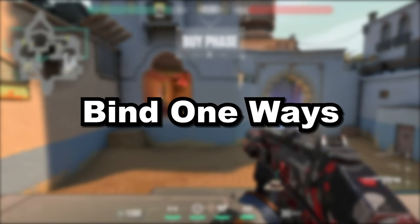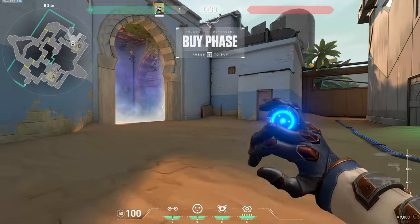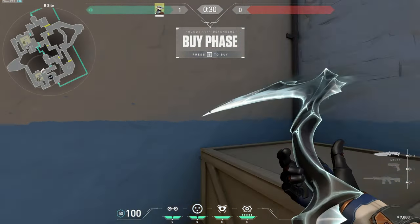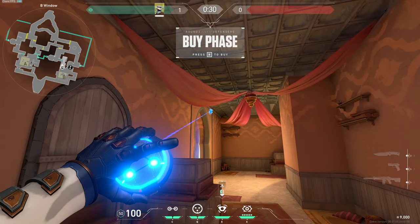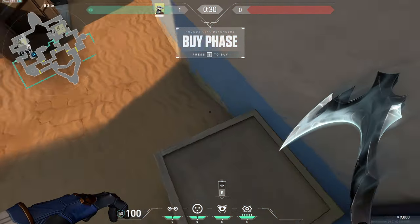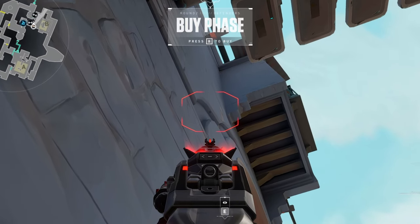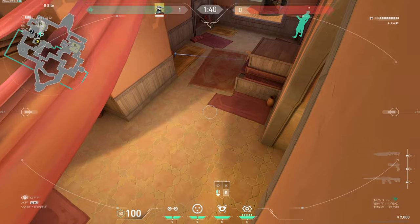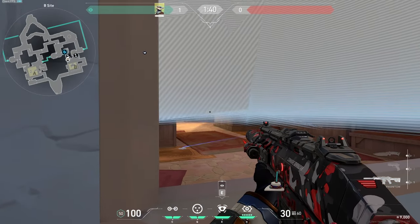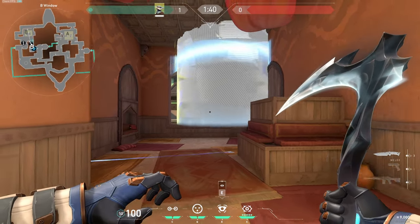Alright, so the first map we're going to do is Bind because I think it's overall the best one-way map. You want to throw your first trip across long like this and then jump up into the hookah window, toss your cam on this wall, and your second trip off of this pillar here. Now get into this corner and look up anywhere on this straight dark line here, toss a cage. Once the round starts and you see some people in hookah, you can pop this cage and swing out, crouch and spray everyone down. Here's the enemy POV — they're not able to see you at all.